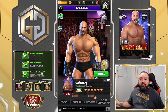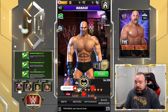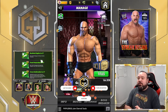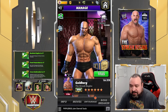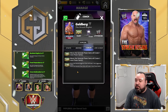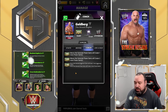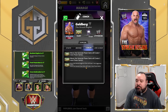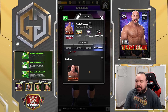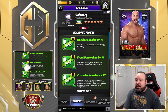Hello G Nation, it's your host G and we've got a brand new preview on Goldberg 'The Streak Begins.' I'm about a week late posting this. He is a striker and if we look at the card, the coach ability is really good — moves that generate juggernaut gems will create one more juggernaut gem, and moves that generate power gems will create two more power gems. He has links with the Attitude era and no gear.